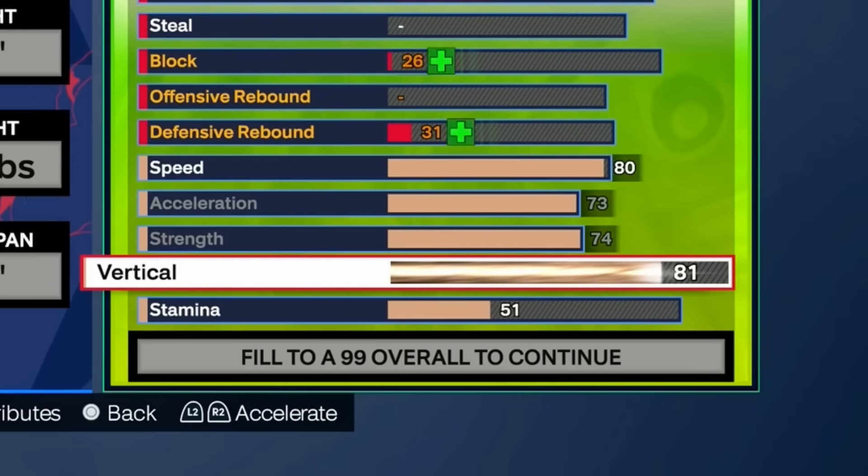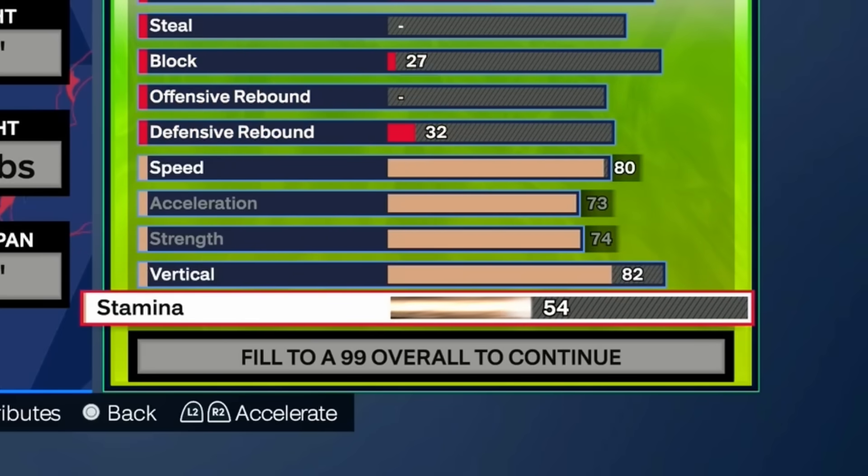For the vertical, put it at 82 so you can unlock the contact dunks. For stamina, I maxed it out at 99 — you can put it at 96, but with the way I made this build, these were the extra attributes left over, so I just went 99.